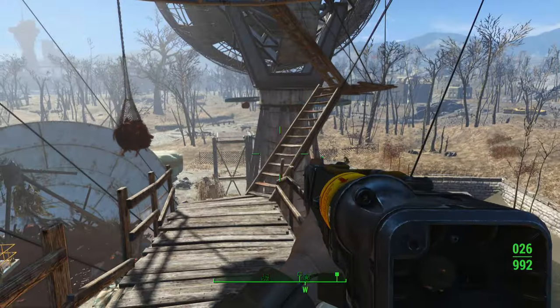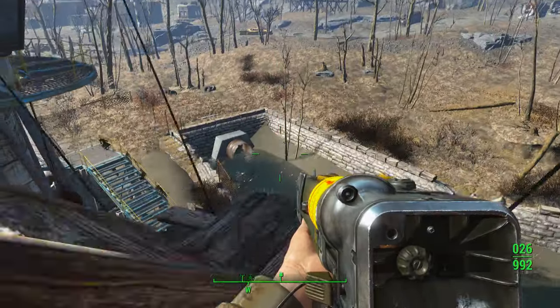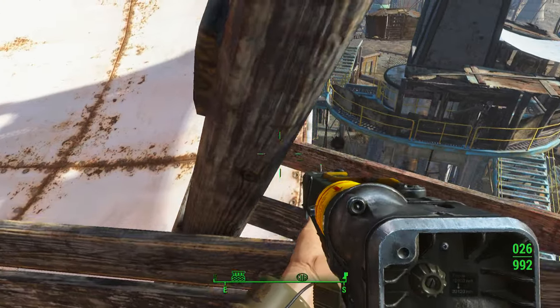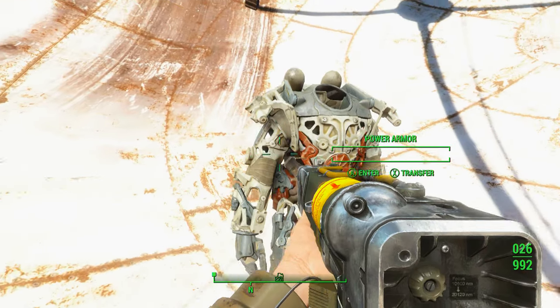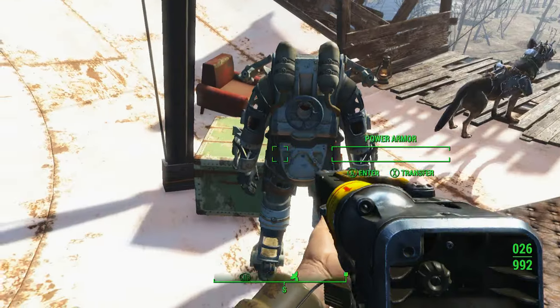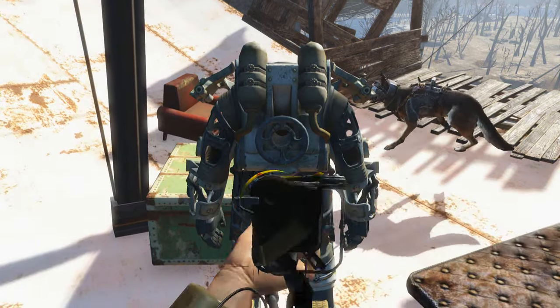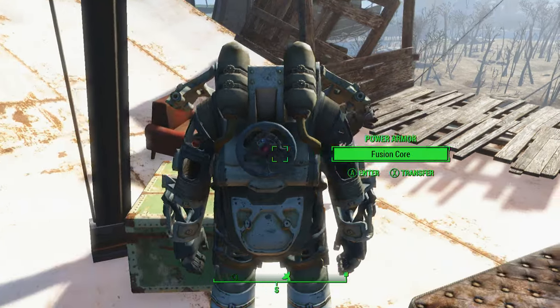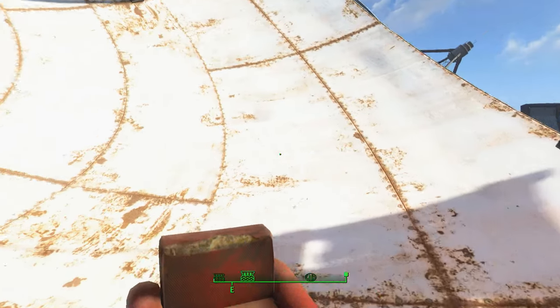You'll want to come up all the way to the top. Once you're up there, you'll have this little walkway. Head up these stairs — be careful because you can fall off — and then you'll arrive up here where the power armor is.